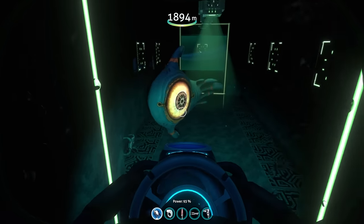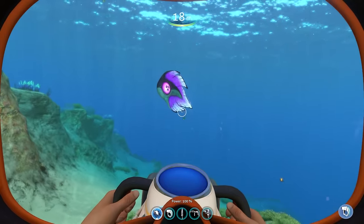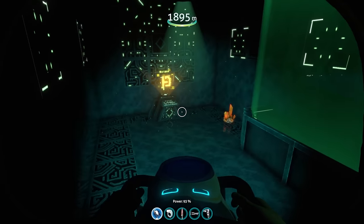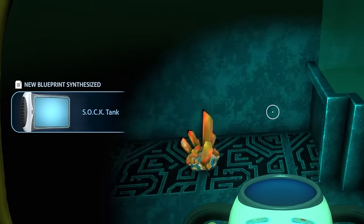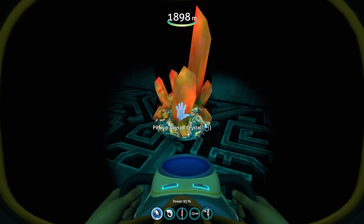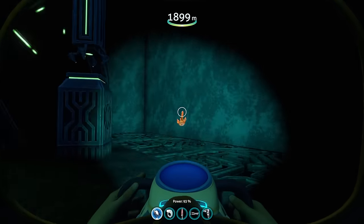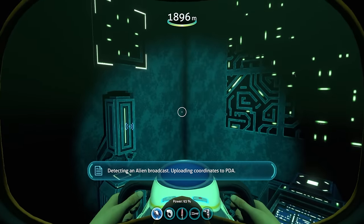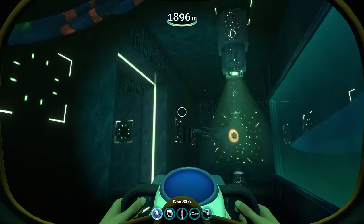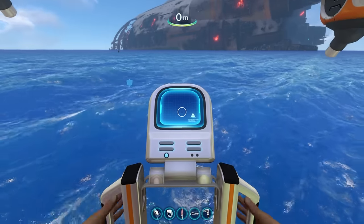Inside, there's an interesting peeper — possibly the alpha peeper, though the Gargantuan Leviathan mod version looks way cooler — plus a bone inside a precursor case and two terminals. One gives a new blueprint: the Sock Tank. The other points us to yet another alien base. There's also an abyssal crystal here, which — connecting the dots — you'll likely need to build the sock tank.